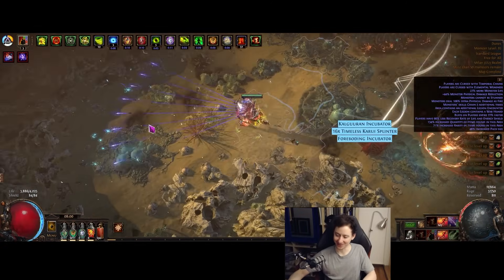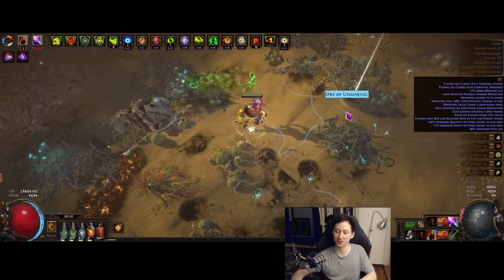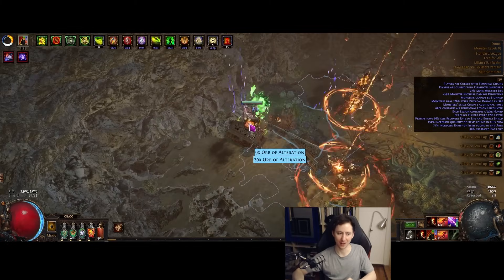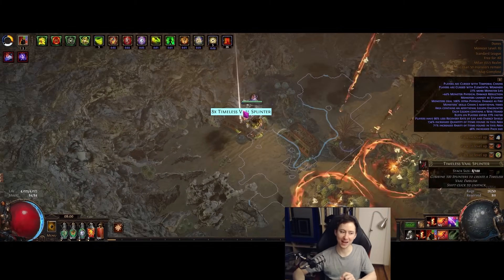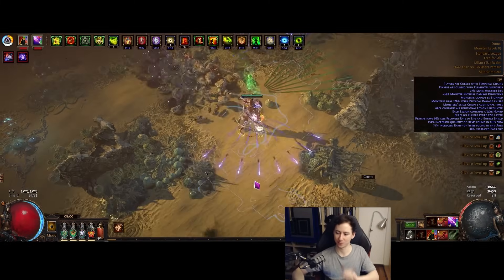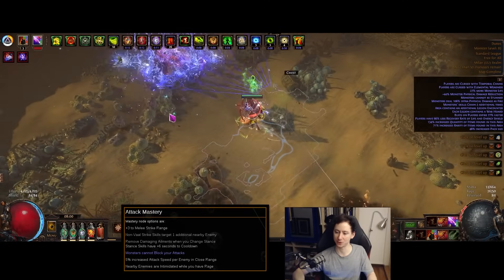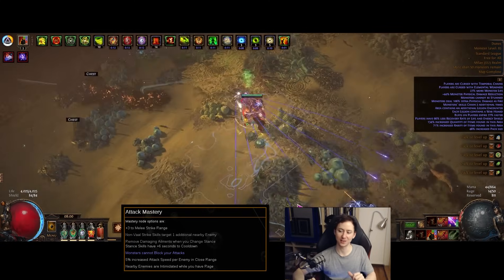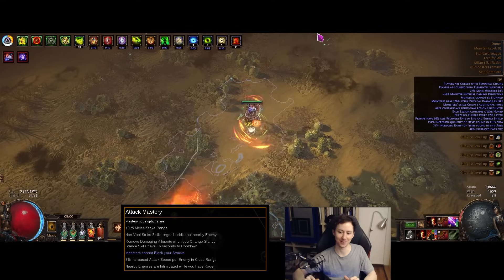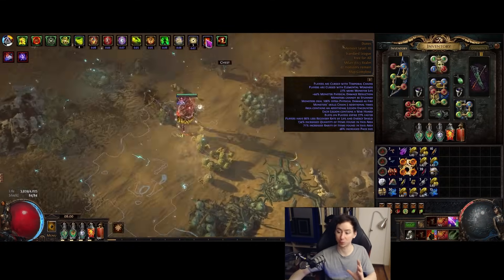Leech is insane in this game. It's going to help us sustain through maps and stay alive. So the bossing is not great and the defenses are relatively low, but you are set up to succeed in mapping content, which is where it excels. The build is phenomenal at map mechanics such as legions, blights, and expeditions — especially with a mastery that allows you to circumvent block. There's an attack mastery that makes it so monsters cannot block your attacks. Your build is built for mapping and that is its primary focus.